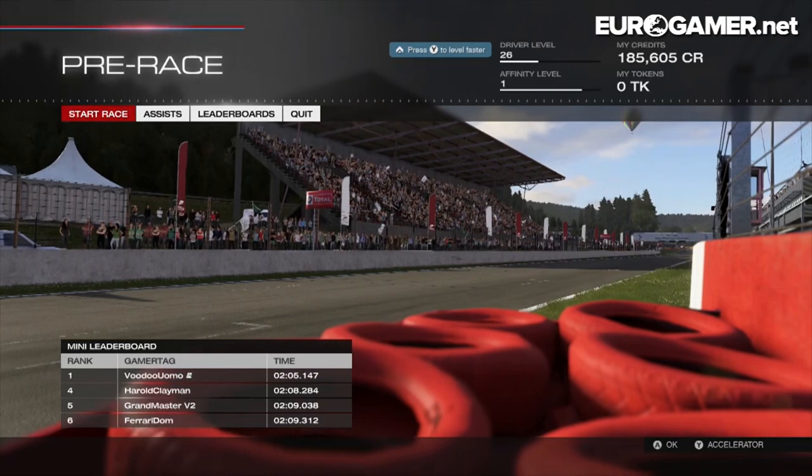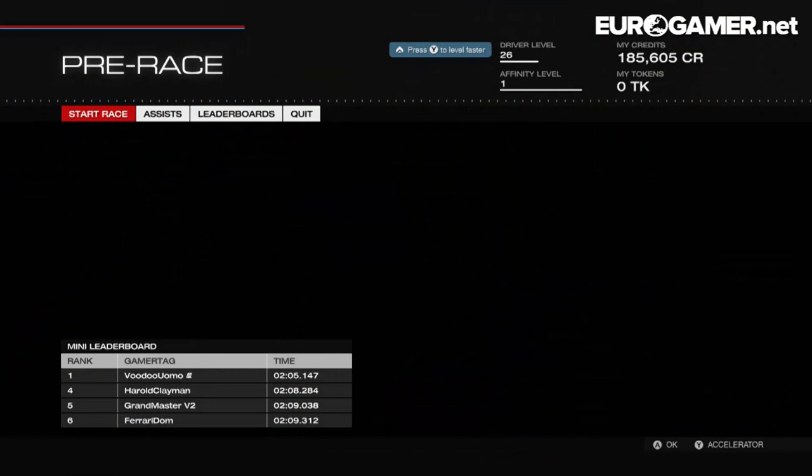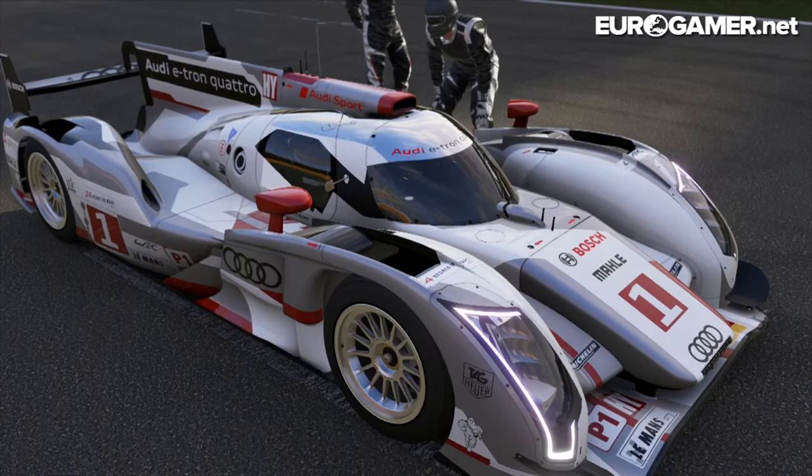Hello, it's Martin from Eurogamer. I'm here to take you through a little bit more of Forza Motorsport 5, showing you some of the racing action. I'm going to show you Forza at what I think is its best, which is just basically you and a car on the track in Rivals mode, which is kind of the asynchronous multiplayer mode in Forza.